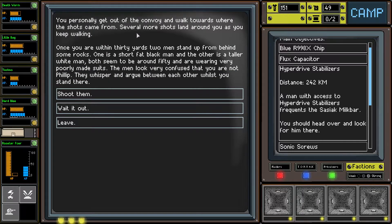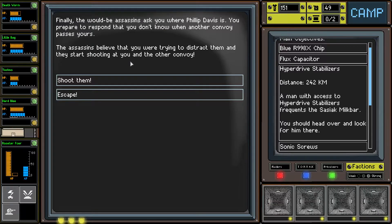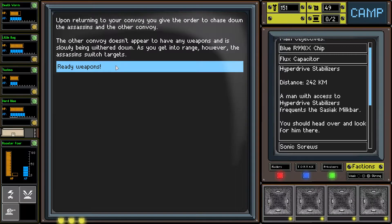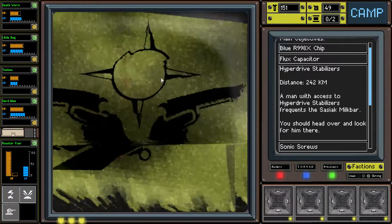They want Phillip Davis to come out or they will kill everyone. Get out of the convoy and walk towards the shots. Once within 30 yards, two men stand up from behind some rocks. Finally the would-be assassins ask where Phillip Davis is. Another convoy passes - the assassins believe you're trying to distract them and start shooting at you and the other convoy. Let's just shoot them - we'll chase after them.